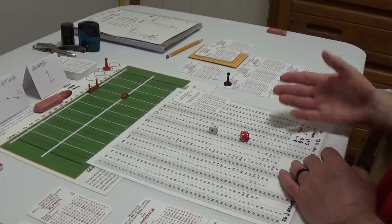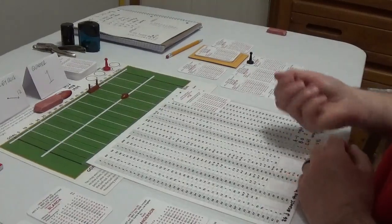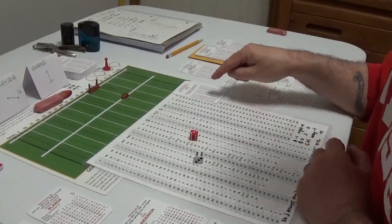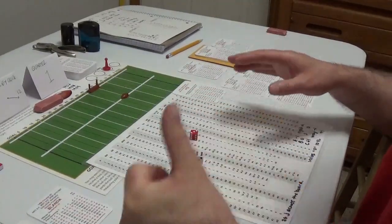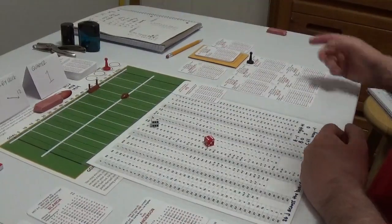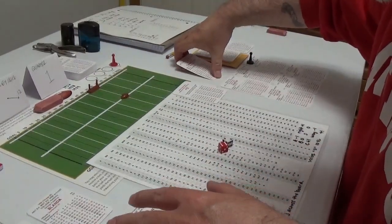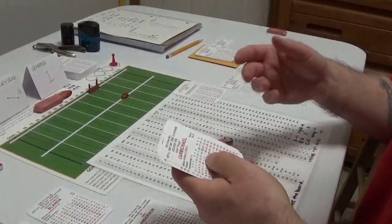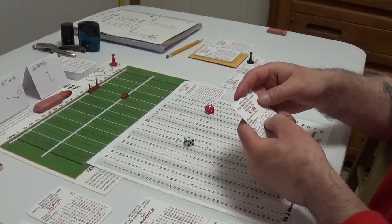Third down and we pass to McElhaney. Roll 36 — CS, C index but standard, so Bart Starr adds one to the number. 62 is 17, add one is 18 — incomplete. Fourth down. These cards create nice subtle nuances with the difference between offense and defense going well beyond the base B index. Max McGee punts — roll 31. The punt travels 53 yards. Johnny Morris fields it, roll 56 — return of one yard.